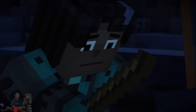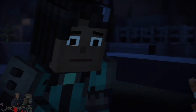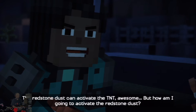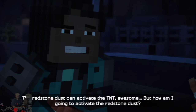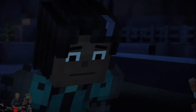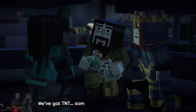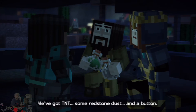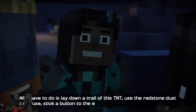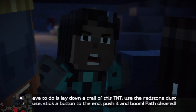Sticks — not sure how they're going to help us though. The redstone dust can activate the TNT, awesome — but how am I going to activate the redstone dust? We've got TNT, some redstone dust, and a button. All I have to do is lay down a trail of TNT, use the redstone dust as a fuse, stick a button to the end, push it, and boom — path cleared.